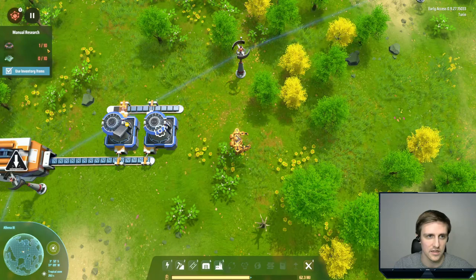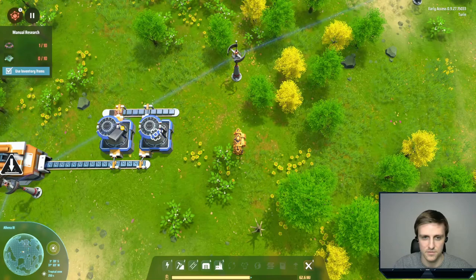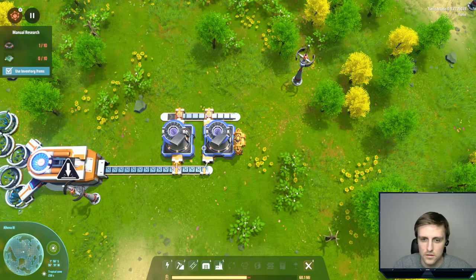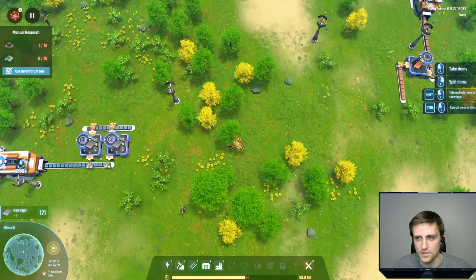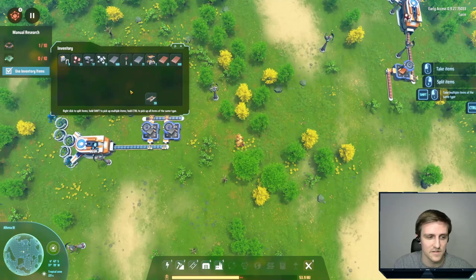Let's work on getting this finished. We need to make five of these. Let's grab some iron and some copper. We need to grab some more trees. My goal is to at least get basic research automated by the end of this episode — which I literally just decided. The inventory doesn't sort, which is a little bit strange. Oh, you can sort it! That's handy.